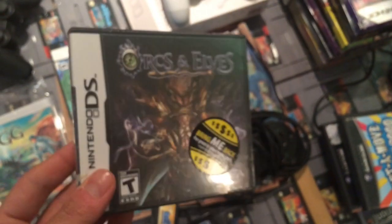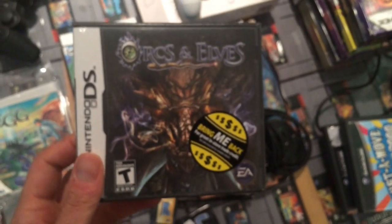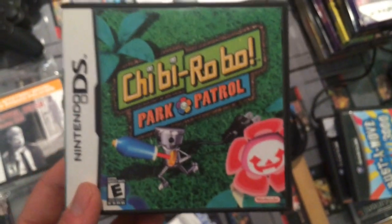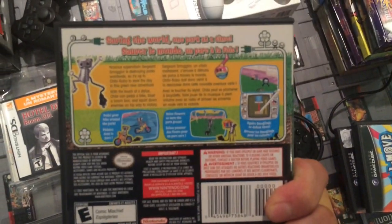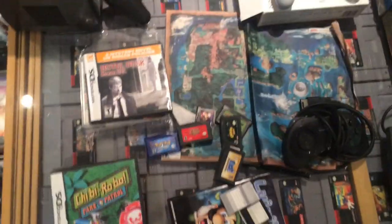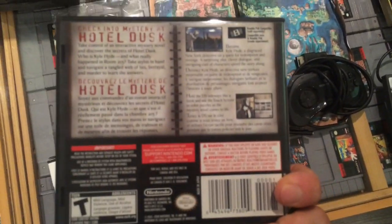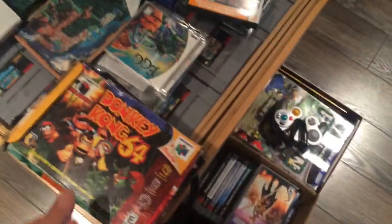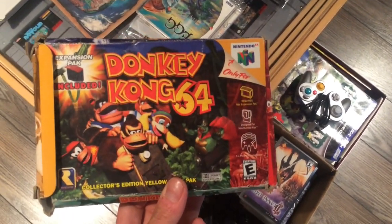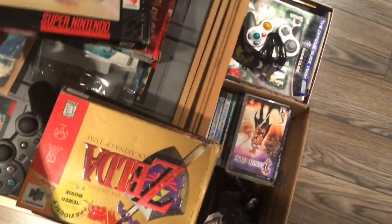I got Orcs and Elves brand new for a dollar from EB Games — it's like an id Software first-person adventure game, pretty interesting. I got Chibi Robo from a place called Chumlee's for eight bucks. The Chibi games have jumped in value, so get on them now if you can. Hotel Dusk I bought for five — it's like a mystery novel-based game, pretty interesting. I also got some N64 boxes for five dollars each: Donkey Kong 64, Tom and Jerry, and Zelda Ocarina of Time. I'm going to try to get the sticker off that last one.